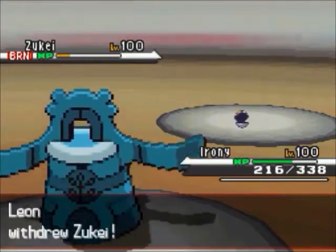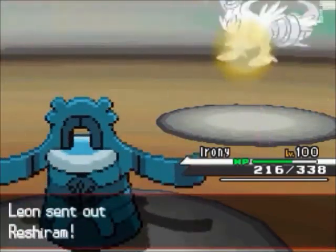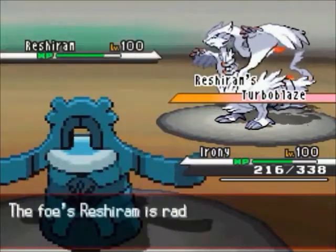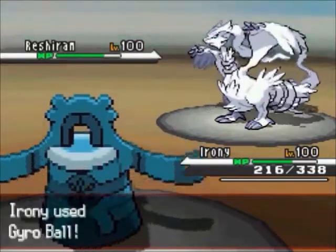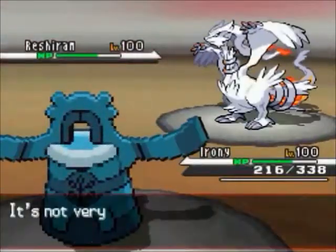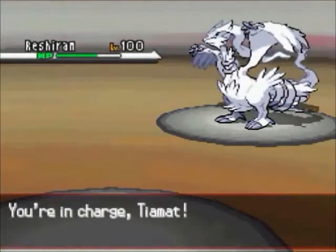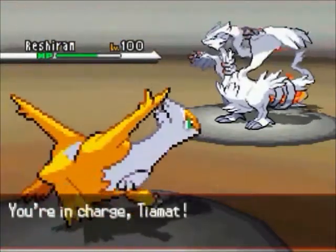Slowly Porygon-Z is going to die to burn, but he switches out. I go for gyro ball, which isn't going to do much to Reshiram since Reshiram resists it, and I'm guessing Reshiram isn't all that fast anyway.